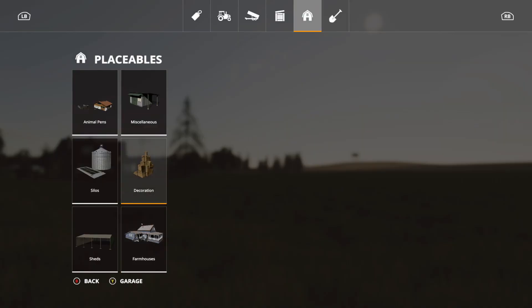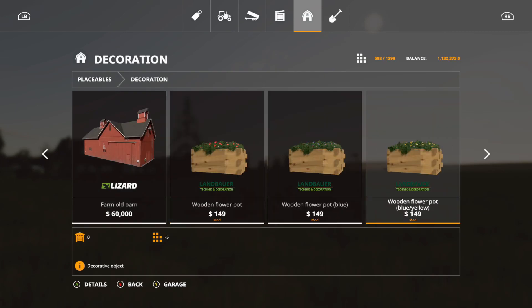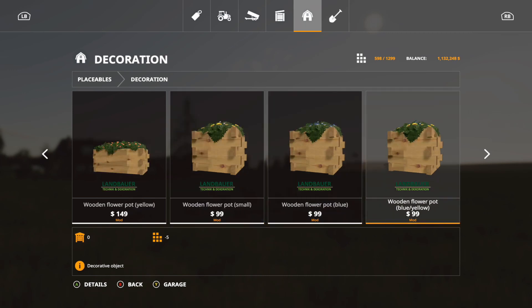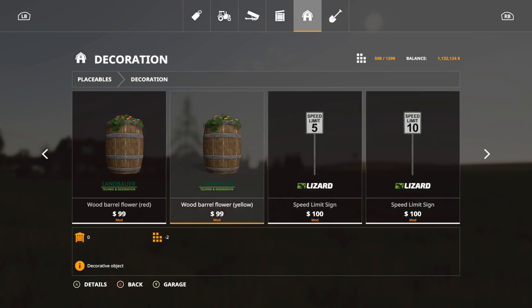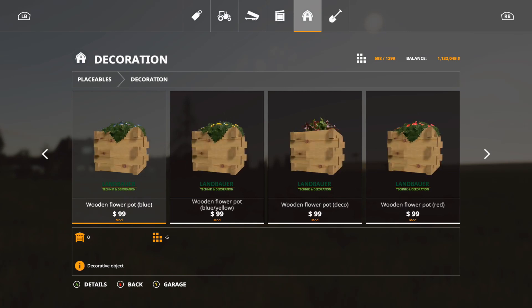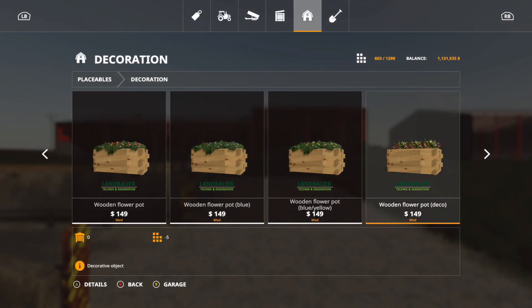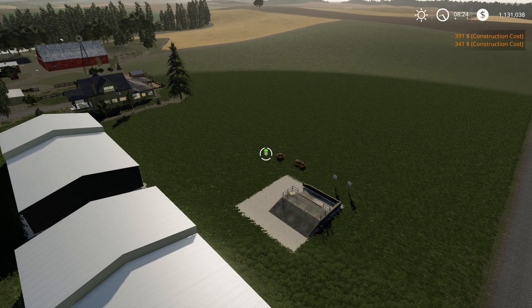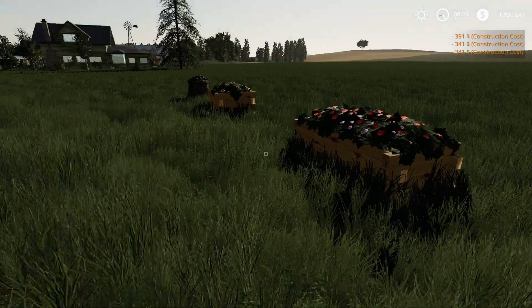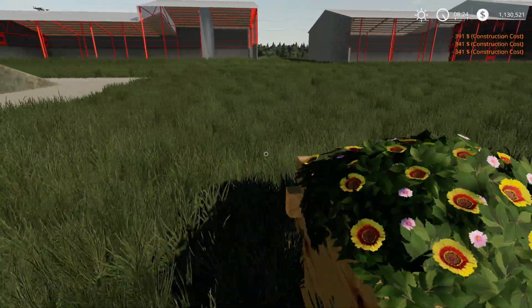One more mod to go over — in decoration, there they are: the Flowers Deco Pack. It includes wooden flower pots in blue, yellow, reds, even bigger ones, and of course the wood barrel palm ones too. These are two to five slots each. Let's place a few — there they are. These look really nice with really nice textures. So that is the Flowers Deco Pack.